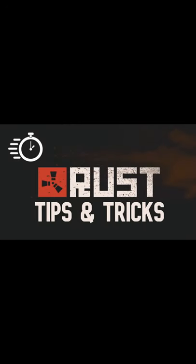Hello and welcome to Quick and Dirty Rust Tips. In today's video I'm going to show you one of the fastest ways to take Oil Rig. All you need is a rocket launcher and one H3 rocket.